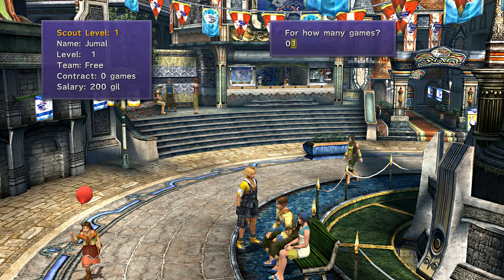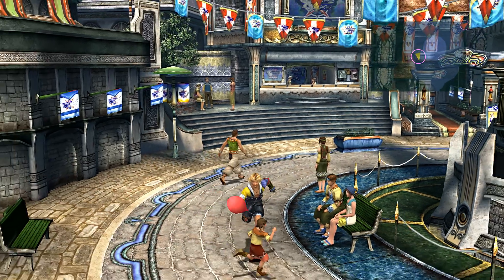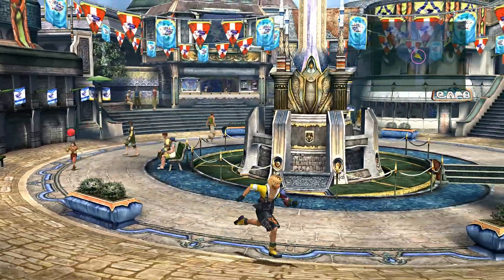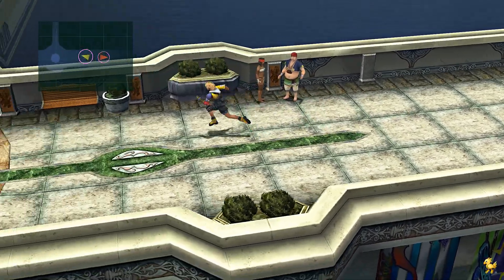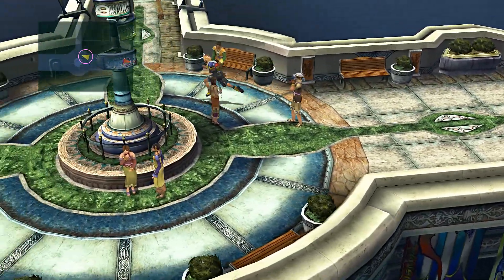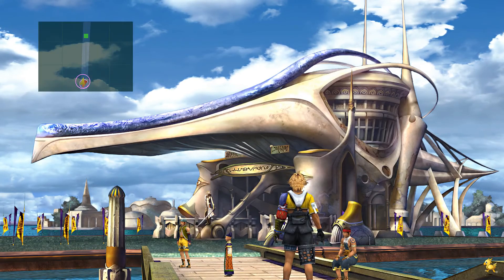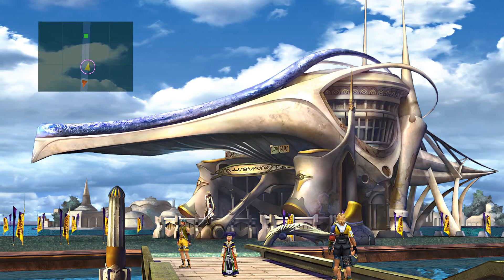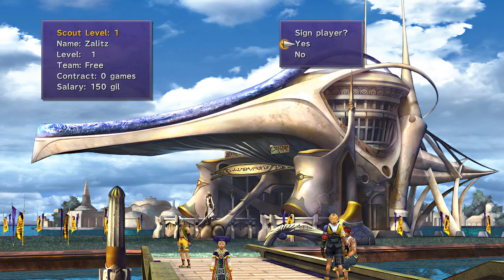You'll need these guys for at least three matches, so I'll just do three here. The second player I get isn't on everyone's list, but I like putting this guy as my midfielder because he can steal pretty much any time he gets into a break — he can attack and steal the ball. His name is Zalitz, maybe.